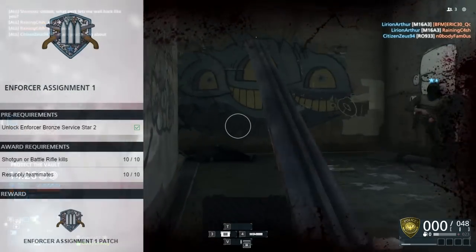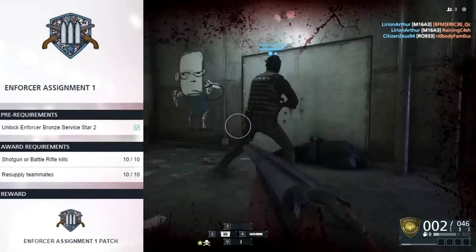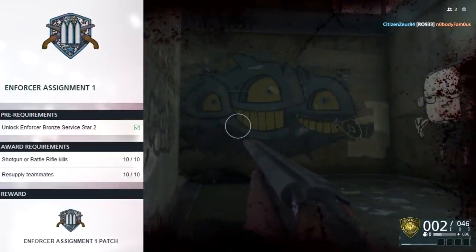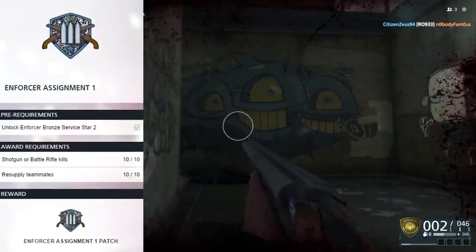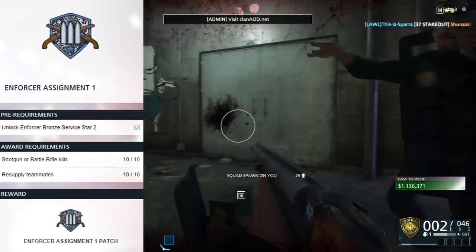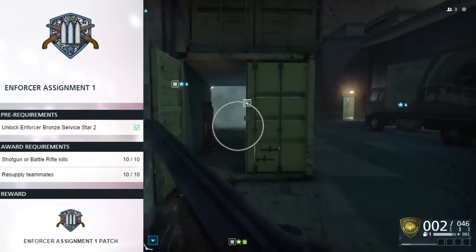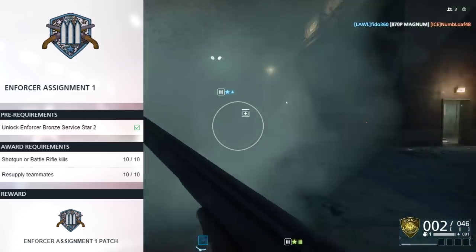So let's start with assignment number one. The first thing you need to do is unlock the bronze service star number two. When this pre-requirement is finished, you can start operating on the actual assignment. You need to get ten shotgun or battle rifle kills, and then resupply ten teammates, all of which can be done in one game. All very easy.